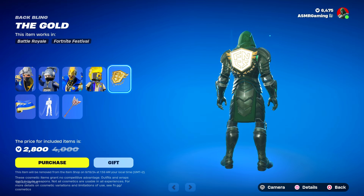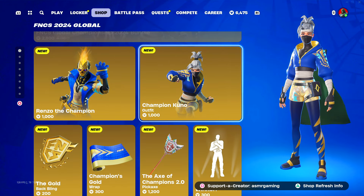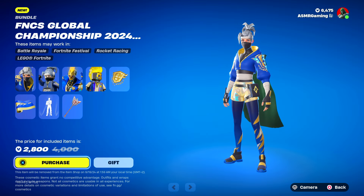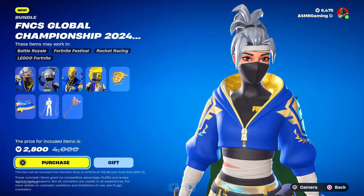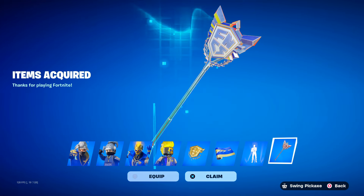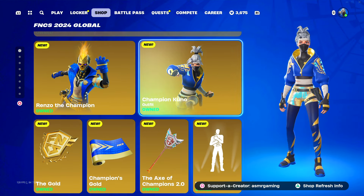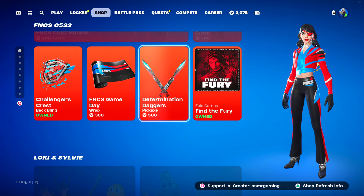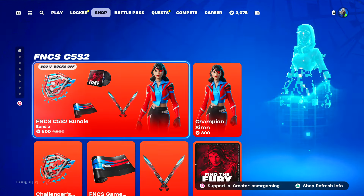I want the Kuno skin, the back bling, the wrap, the emote, and definitely the pickaxe. At 2,800 V-Bucks for the bundle, if I bought separately it would be about 1,000, 1,200, 2,400 — so yeah, it's kind of worth buying the bundle. We're buying the bundle! I have a feeling everybody's going to be using this today. Knowing Fortnite, this stuff will probably come back every month for the next five years, but if it's a special limited-time-only bundle, I would be very happy.